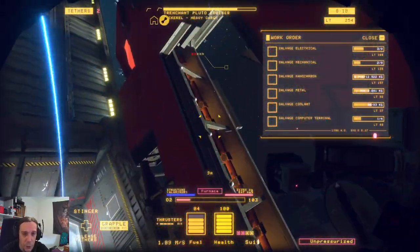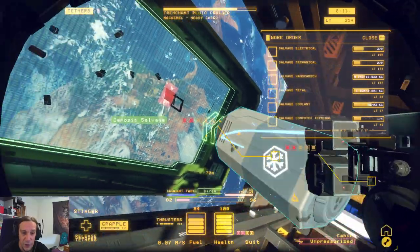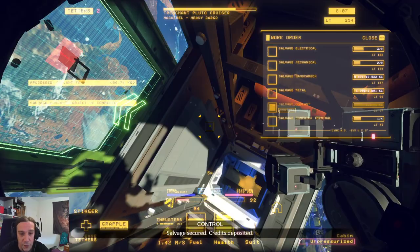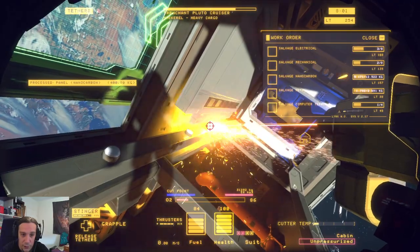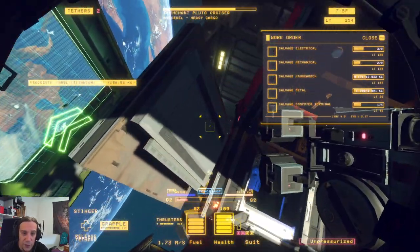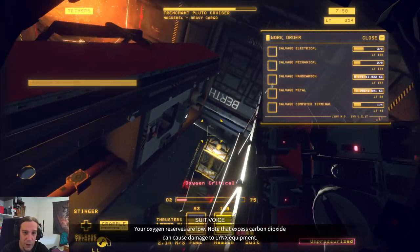Dismantling this ship goes quite quickly, but it's at the same time very punishing if you make a mistake. You've seen the sheer amount of explosives in that ship — if you blow up one thing, you blow up the whole thing. It's an interesting design because the further you get, the less punishing a mistake is. But if you make your mistakes too early, you basically have to reset the whole ship.